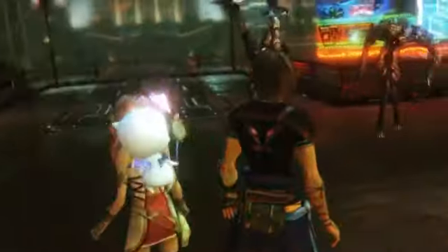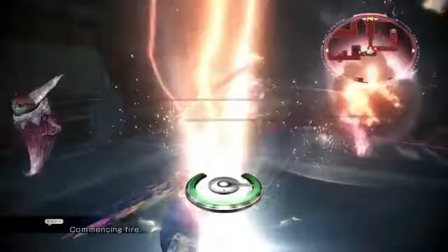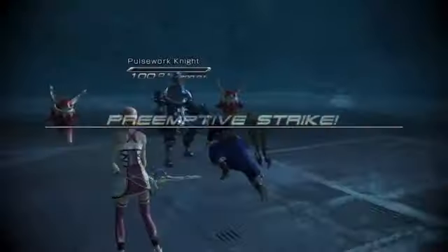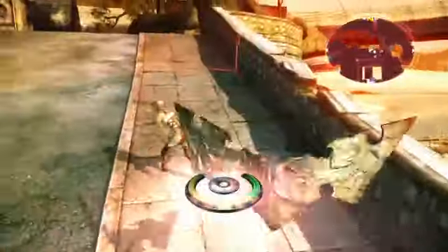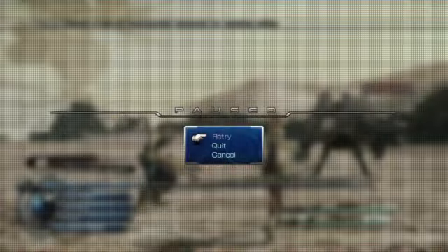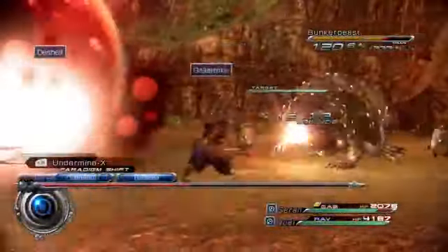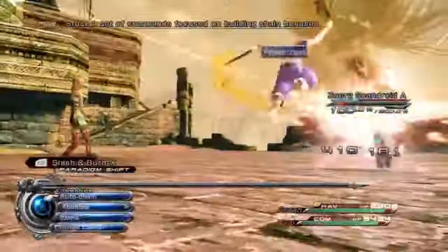The needle's location on the Mog Clock and how an enemy is engaged will determine the status of a battle, and whether or not players will benefit from a preemptive strike, or suffer the inability to retry the battle. The Active Time Battle, or ATB system, returns with its fast-paced and strategic combat.